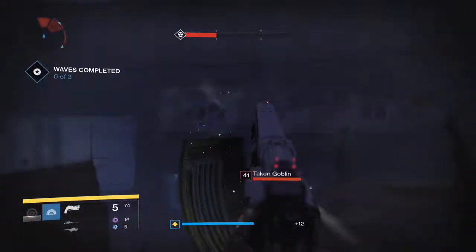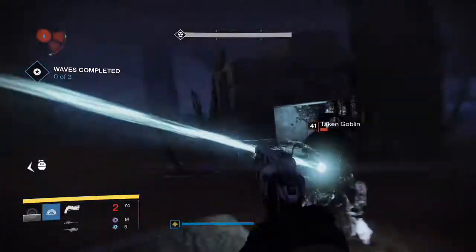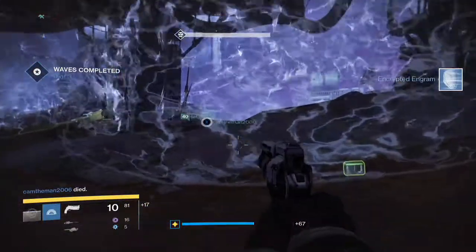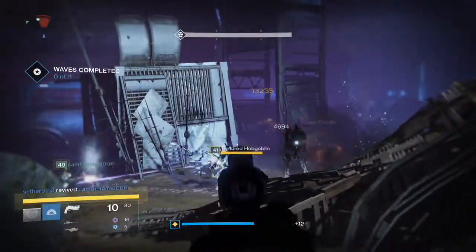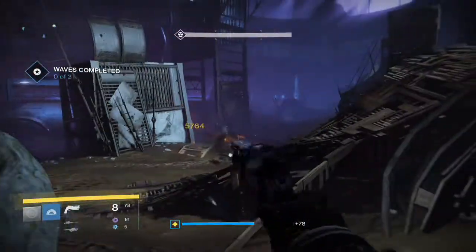Bungie, the makers of the game, bumped up the ammo reserves in hand cannons in general. This one can now hold 90 bullets in reserve. Before, it could only hold 60, and a lot of people were running out of ammunition — some even ran out in the Crucible, which is nearly impossible to do.